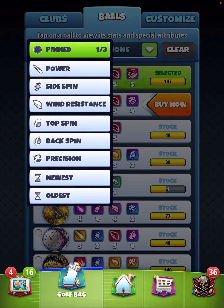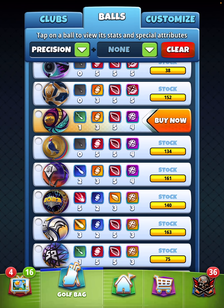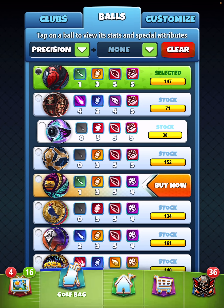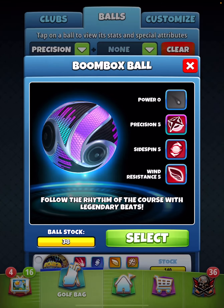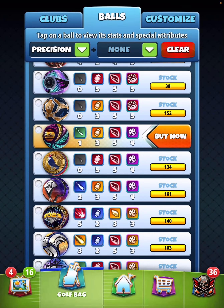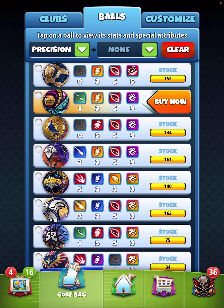It does behoove you to have Precision balls in your bag in pretty much any division these days, but especially speaking from 3rd T, that's pretty much the MO these days — Precision balls for most of us. Moving forward, if you don't have any of the Power 0 Precision balls that came out, or especially if you don't have any of the red Cardinals, then you want to consider getting yourself one of these balls.